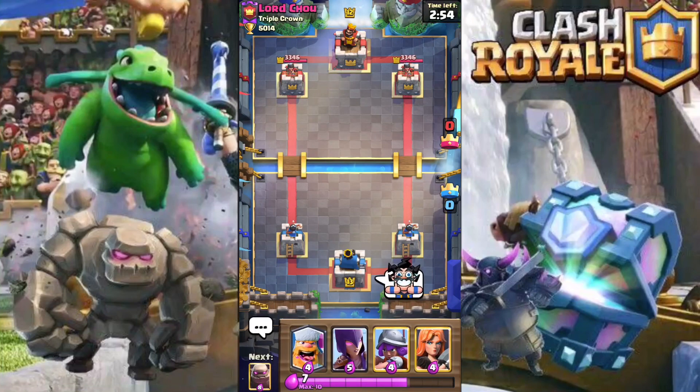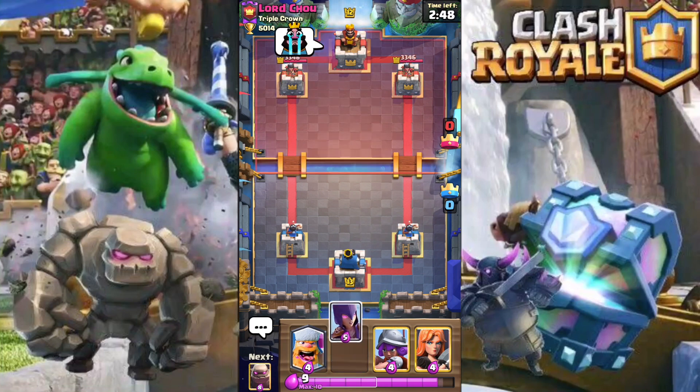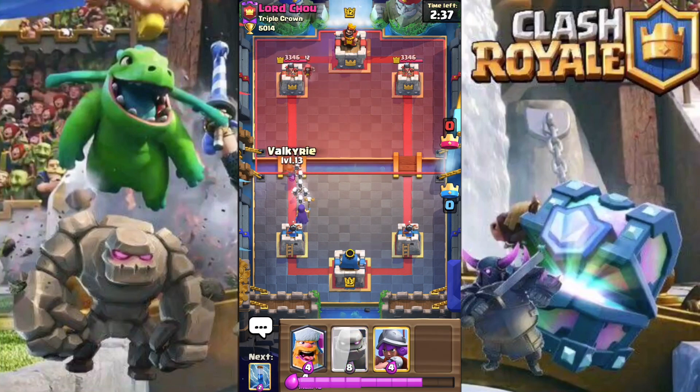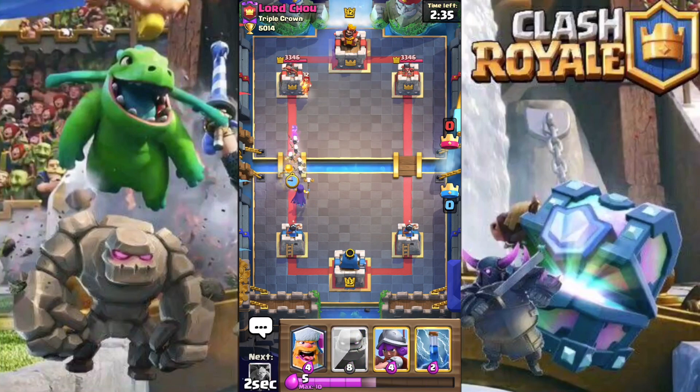We're going to wish our opponent good luck and thumbs up. First we're just going to start off by placing our witch in the back to see what he comes back with. He's going to start off by placing his wizard in the back. We're also just going to get out in the front here just to tank for the witch.